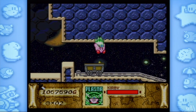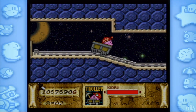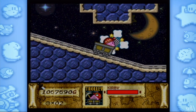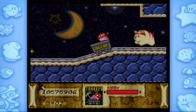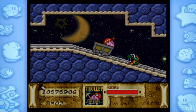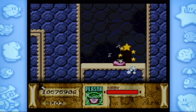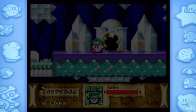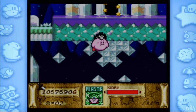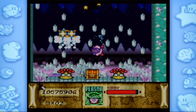Here is the transition from stage to stage — a little trolley section. Just take a little time to catch your breath, make sure you have all the treasures so far, kill everything, take a little ride, and there you go. Next level. This is the Crystal area.